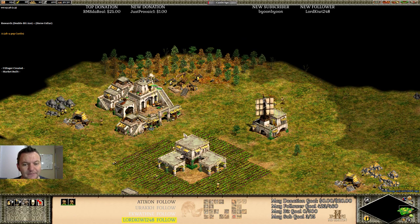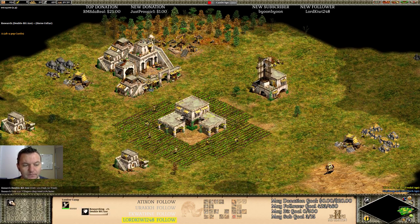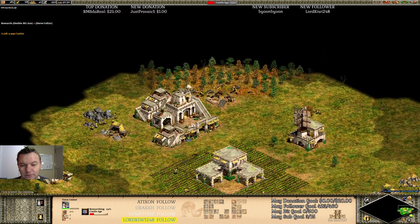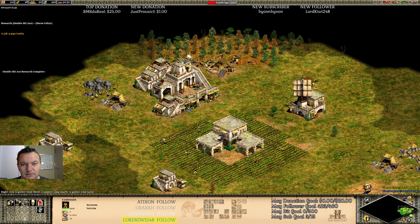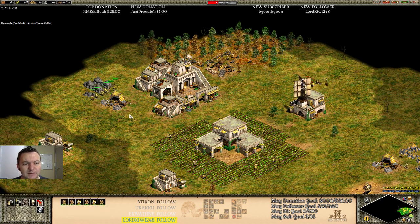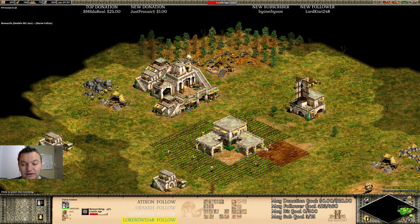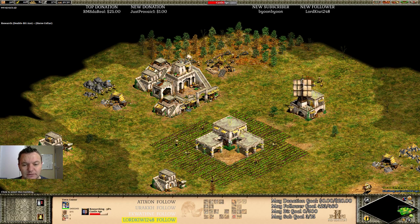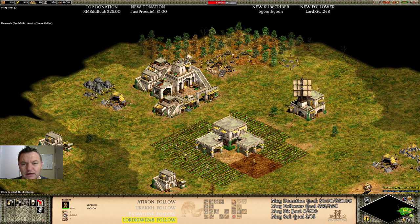Now research both Double Bit Axe and Horse Collar. My A+ went down to an A, which I'm actually upset with. The first time I did this build through I actually got an A+ for my final score, which I will now not get — very unfortunate. As soon as you hit Castle Age with this build, you will have enough stone for a castle, and in some cases even enough stone for a second town center as well — about 750-760 stone. I still need to get Horse Collar.